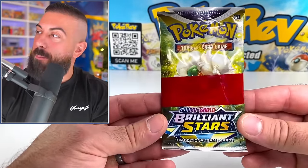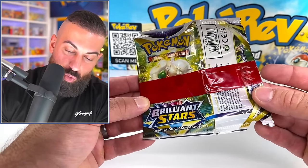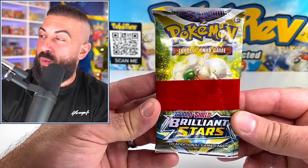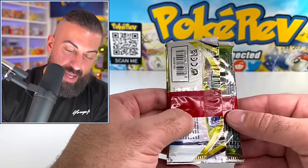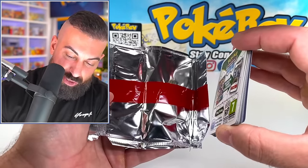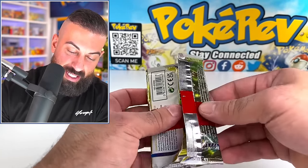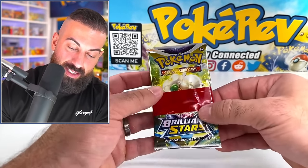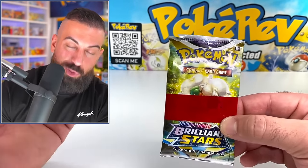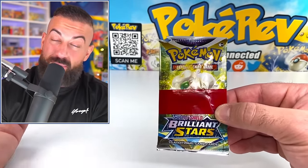Here's another one I already opened in a prior video, but it was just too cool not to show again. This is the red strip error pack - these are actually pretty rare. I think this is the only one I've ever come across, maybe one other. I still have the cards in here, but it's just super cool - it's also on the inside. I think it might be from the end of a sheet of packs, and then it accidentally made it into production and into a booster box when it was not supposed to be.